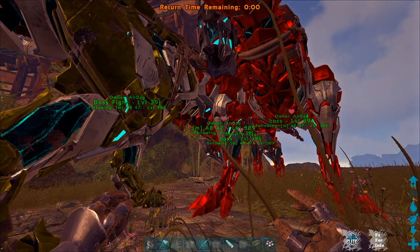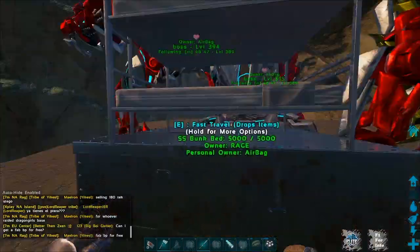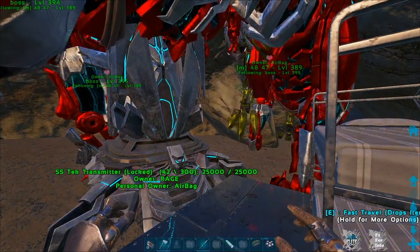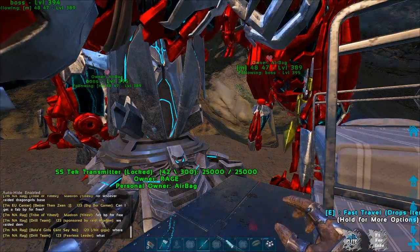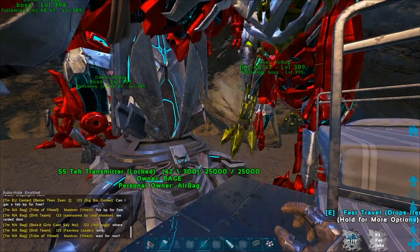That's it for the boss fight — pretty easy as long as you have good dinos and good saddles. A lot of people in chat were looking to try the alpha and beta, and some already said they're bringing Rexes. As long as you've got a capped saddle, you're fine. We went in with four Rexes and probably could have done it with three.